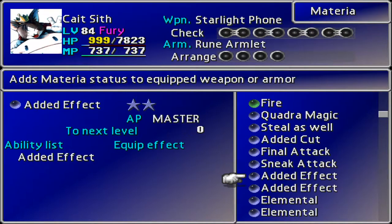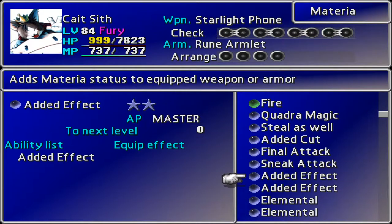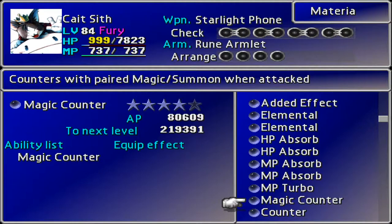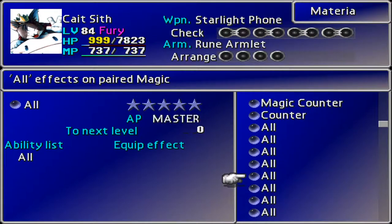They are like 90,000 AP and stuff like that, but it's not hundreds of thousands. So that's pretty good - not like Knights of the Round where we're like, oh gosh, so long to go. But Magic Counter is hundreds of thousands. That one's going to take more than a little bit of time, but we will definitely get on that.